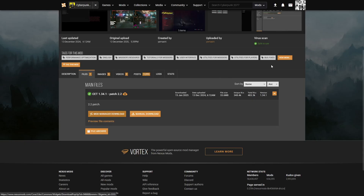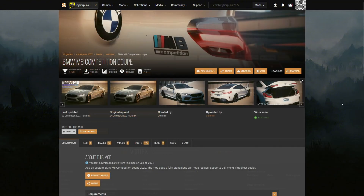Now we're going to move on to manual installation. There are two ways to manually install a mod in Cyberpunk 2077: manual installation through Vortex, and the traditional method where you extract the files directly into your game directory.